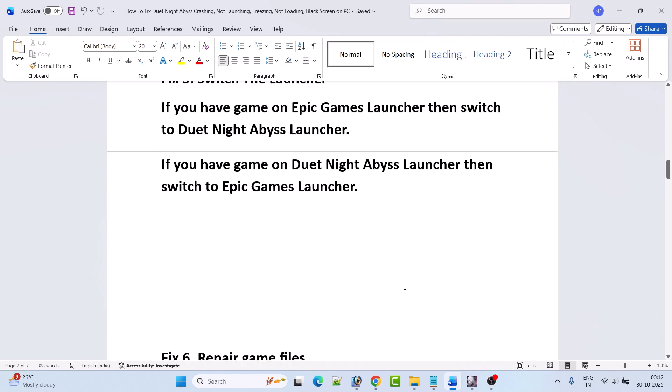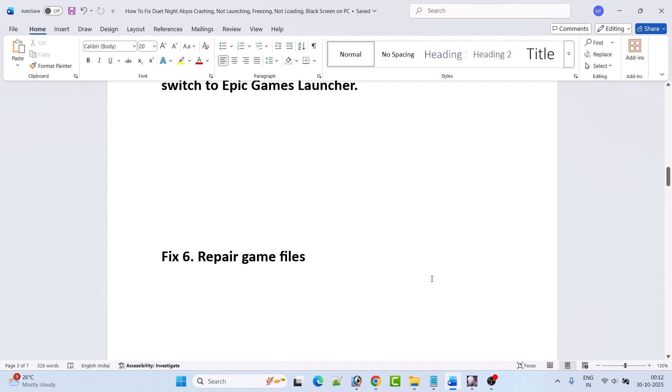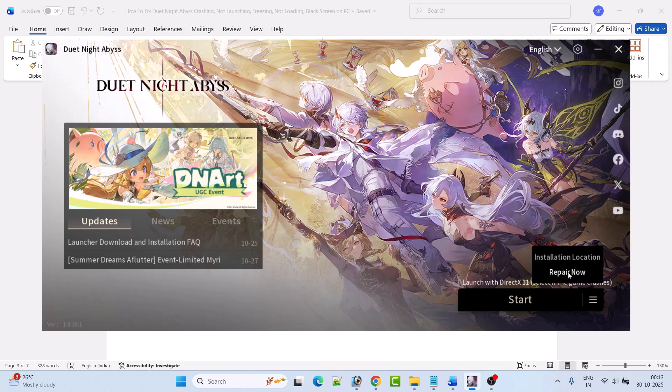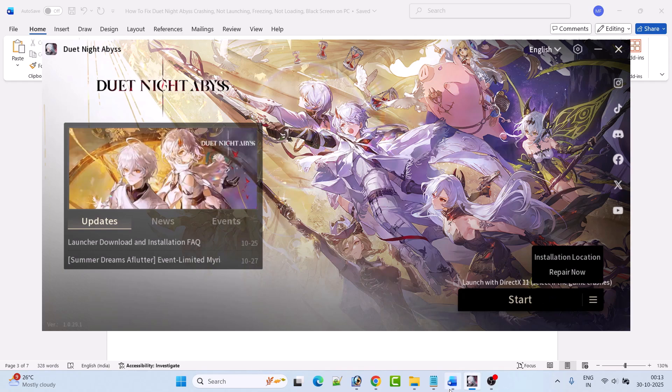Fix 6 is to repair the game files. Open the Duet Night Abyss launcher, click on the three horizontal lines, then click on Repair. Once the repair has finished, you can launch the game and check if your problem is solved or not.